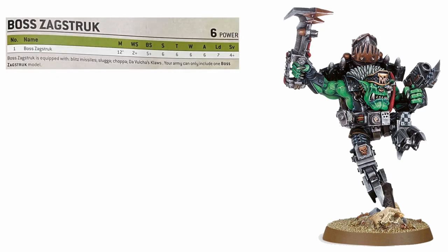Now onto some of the good news. For 6 power or 110 points you get an incredibly strong stat line. Zagstruck comes in with a movement of 12 inches, weapon skill 2+, an orky ballistic skill of 5+, a whopping 6 for his strength, toughness, wounds, and attacks, a fairly average leadership of 7, and a fairly average 4+ save.